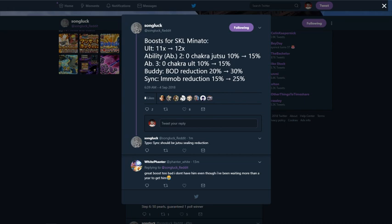Moving on to Minato — his jutsu goes from 11x to 12x, which is really good. On top of that, his second ability's 10% chance to use zero chakra goes to 15%, and his third ability's 10% chance to use zero chakra on ult also goes to 15%. His buddy skill goes from reducing body damage by 20% to 30%, and his sync skill mobilization goes from 15% to 25%. This Minato is going to be really, really good.